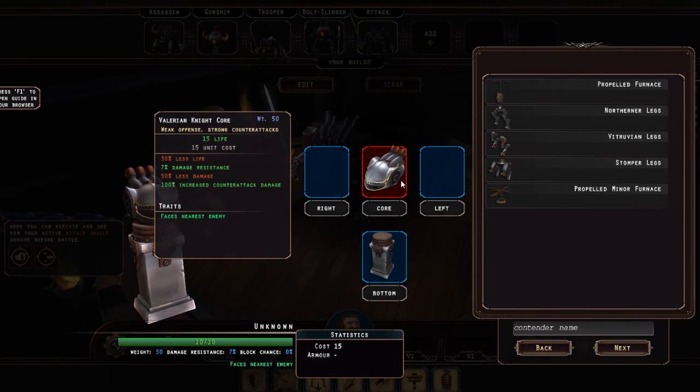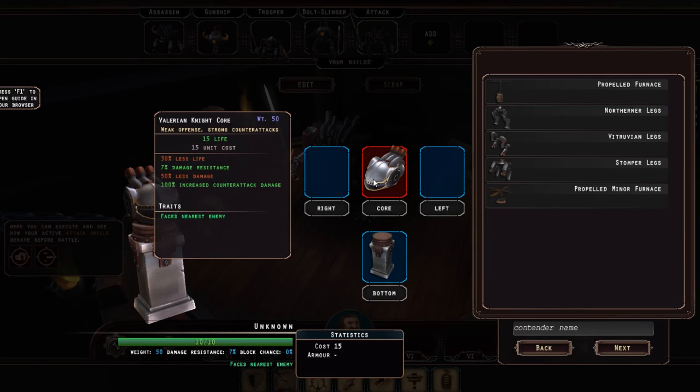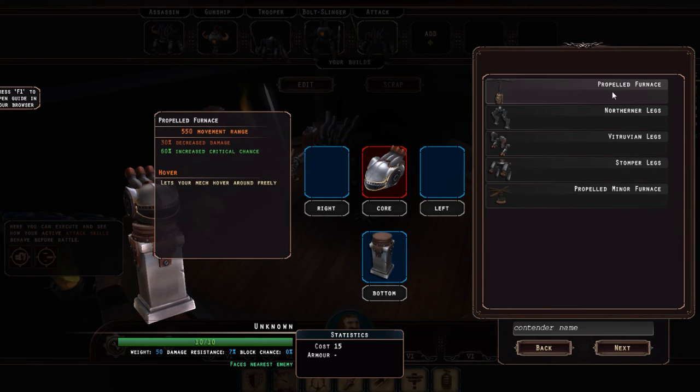Cost is going to be something I'll talk about after this, because that affects the army as a whole and not individual units. This configuration gives us 30% less life, 7% damage resistance, and 50% less damage. So this is more of a tanky sort of unit, but it has damage resistance and counterattack — it's maybe for retaliation, something that's supposed to be hit first and then hit back. It also has a trait which allows it to face the nearest enemy automatically, and that does affect things because you take more damage if attacked from the sides or rear. So let's put some legs on.